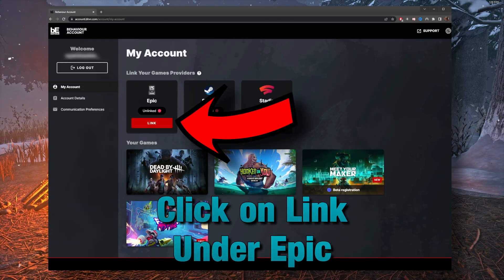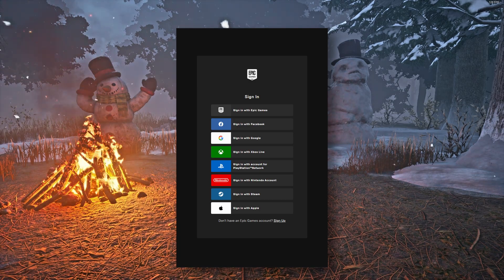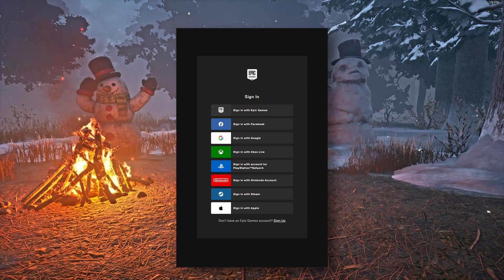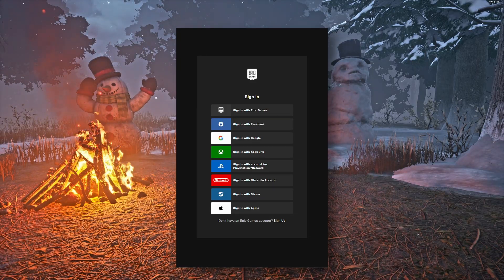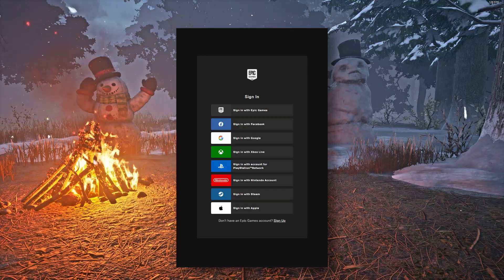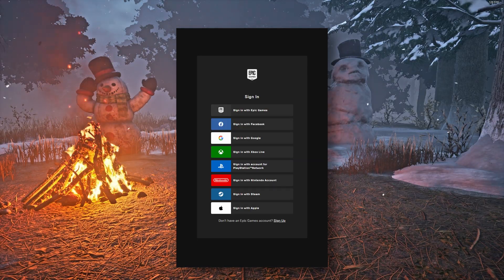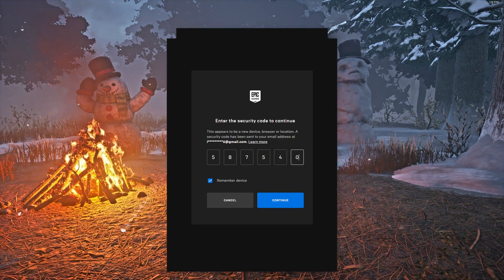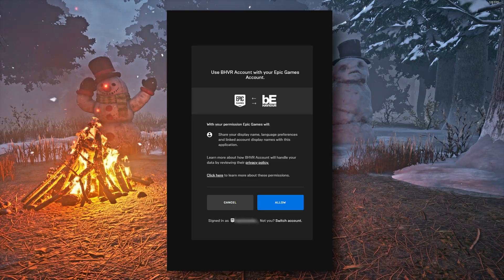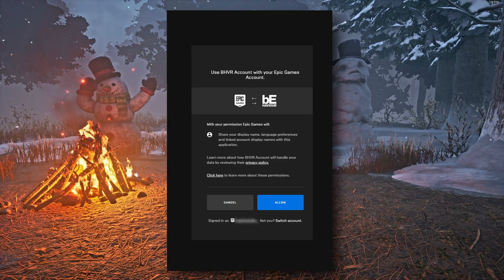Let's start off by linking Epic. Once you click on link underneath Epic, you will be shown a pop-up page where it will ask you to sign into Epic. Pick which option you use to sign into Epic. I'm going to go ahead with Google sign in. Select your Google account, enter your two-factor authentication codes, and then you're shown the pop-up of Epic asking you to allow BHVR access to your account. Click on allow, and you're good to go.